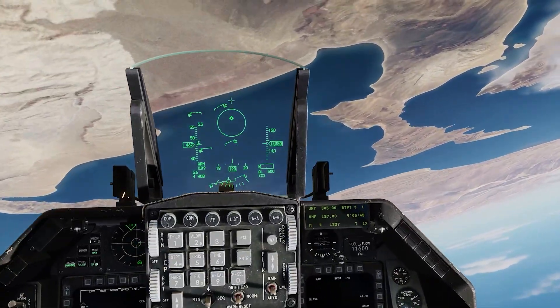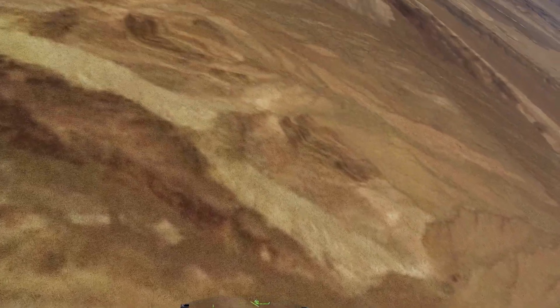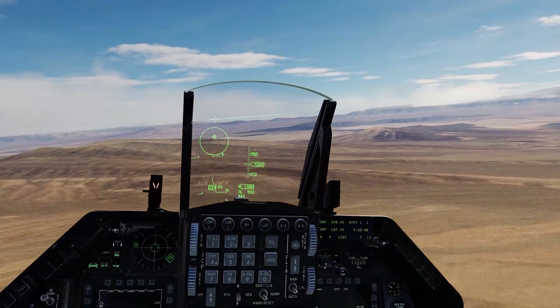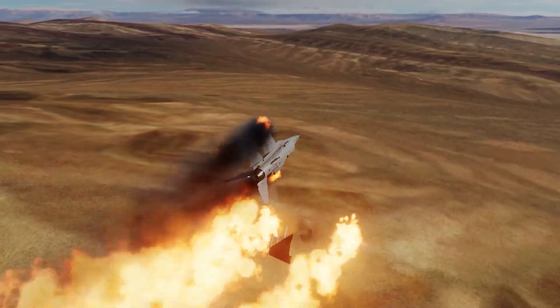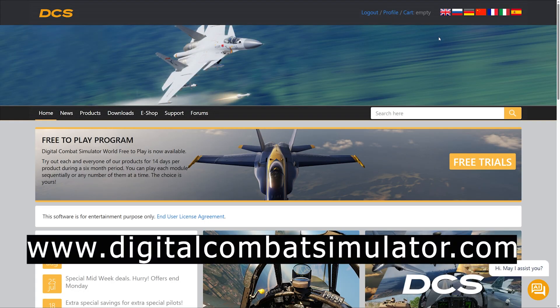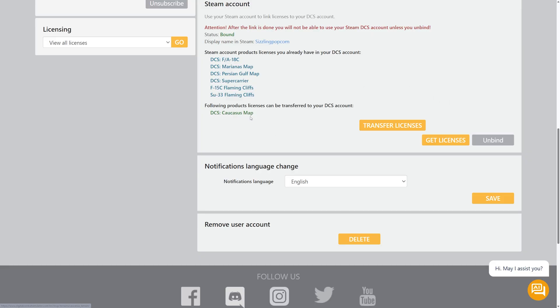What if you already own modules on Steam but want to switch to the standalone version? You can transfer them, but it's a one-way trip — once your Steam modules are bound to your DCS account, they'll only work on the standalone version. Here's how to transfer: go to DigitalCombatSimulator.com, log in or create a DCS account, click on Profile and scroll down to Steam Account Binding, connect your Steam account, select the modules you want to transfer, and click Confirm. You can now fly those modules in the standalone version of DCS.